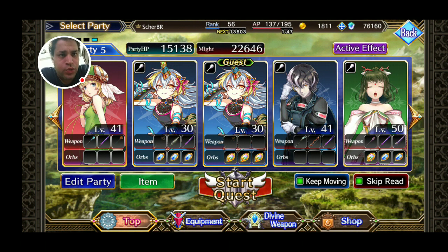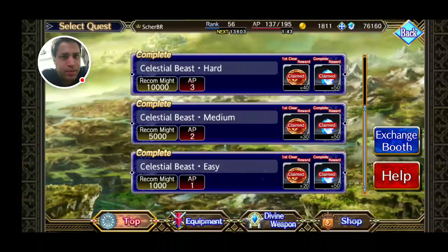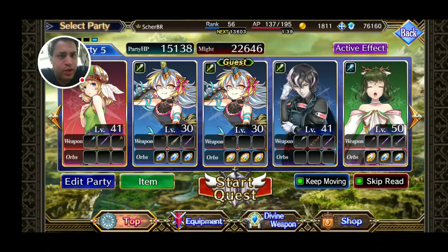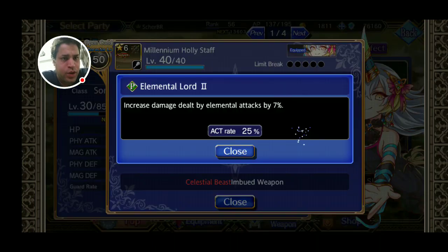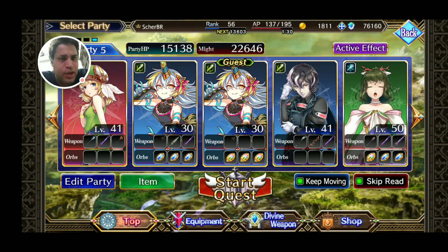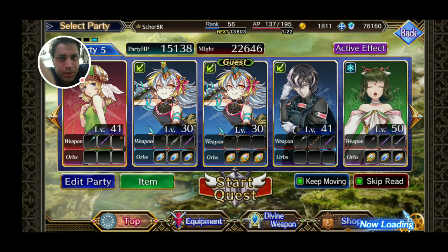You go straight to the first stage of the event because it costs only one AP. This weapon raises 40 drops from the event, so by running the one AP stage you'll be saving a lot of AP.